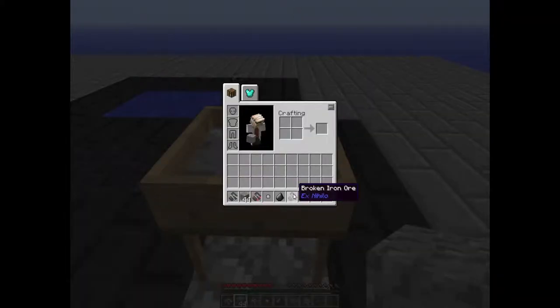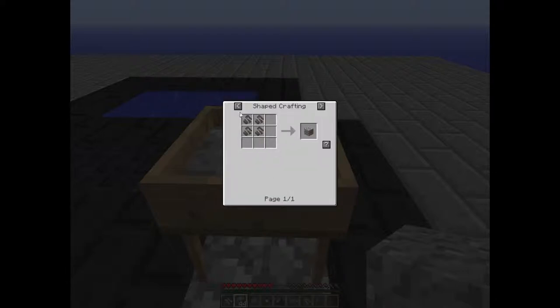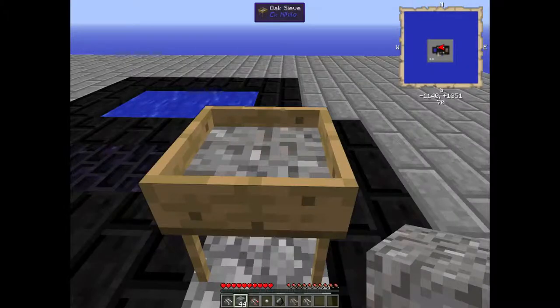You cannot put this in a crafting grid or furnace like this — it's broken iron. You need four pieces of iron to get it smeltable, and you just need to do it in this recipe. Then you can put that in a furnace. I will be making a video on how to automate this.